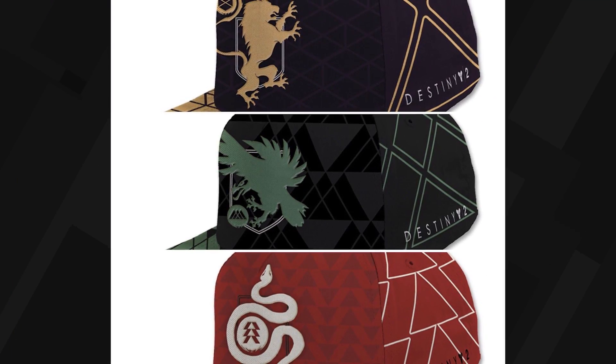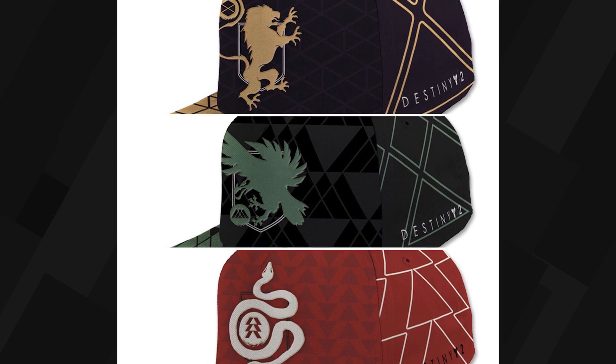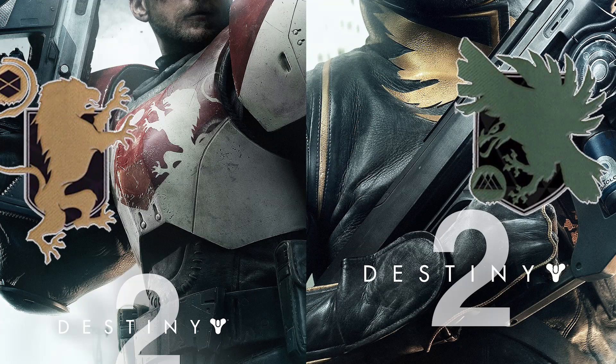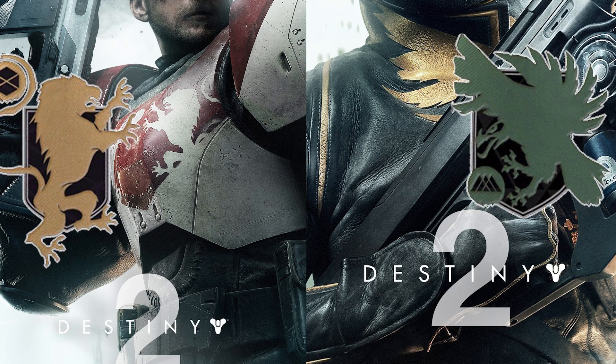GameStop posted some pictures of Destiny 2 hats online that have fans wildly speculating about what the new logos could mean for gameplay. Guesses include everything from new subclass logos, as they match the accents we see on armor revealed, to fans hoping that pets could be summoned. We'll let you know if that last one is true when we get hands-on time next week.